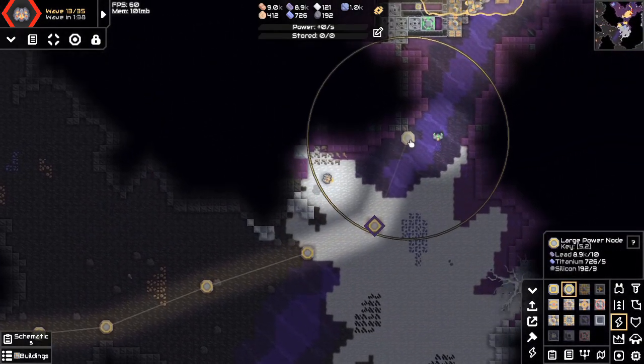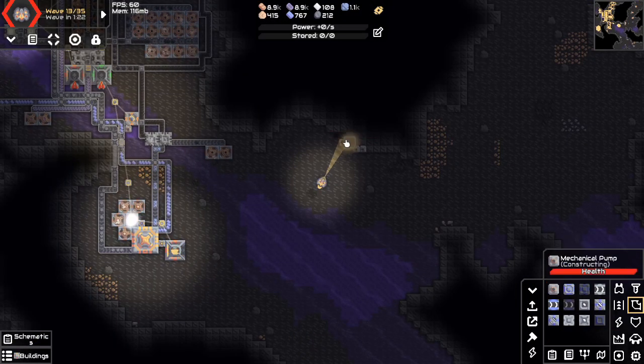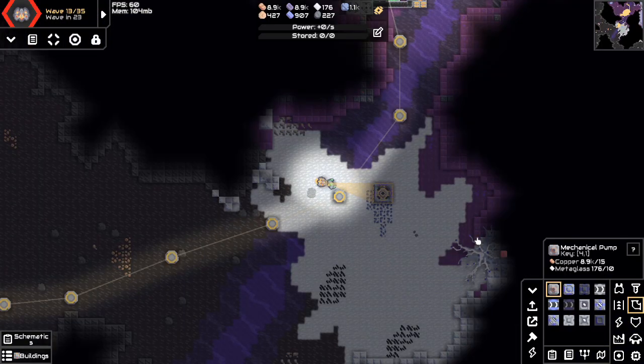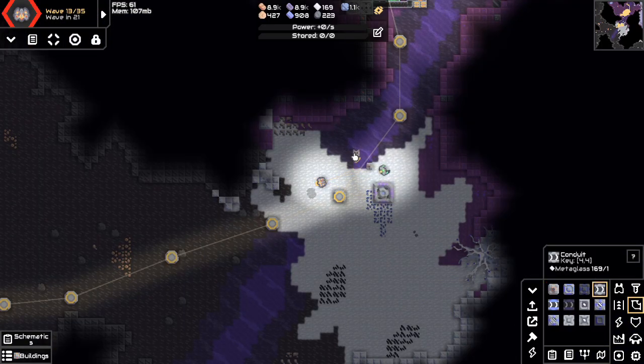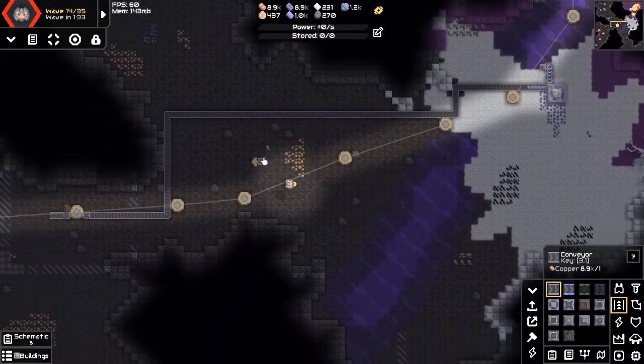Time to finally bring it up to the actual defense. There's no thorium on this sector so I might have to go with plus titanium walls. Unfortunately the closest decent titanium patch is all the way up here so I have to make this ridiculously long conveyor belt.